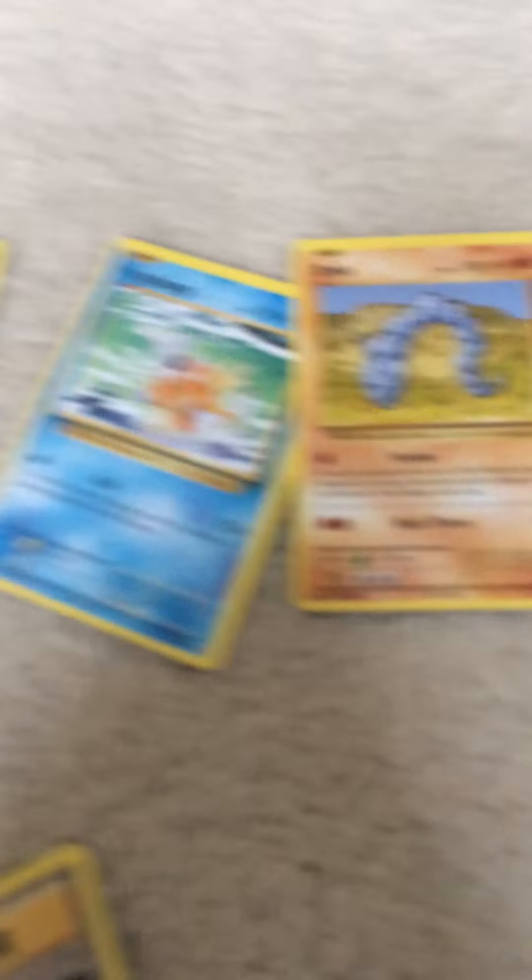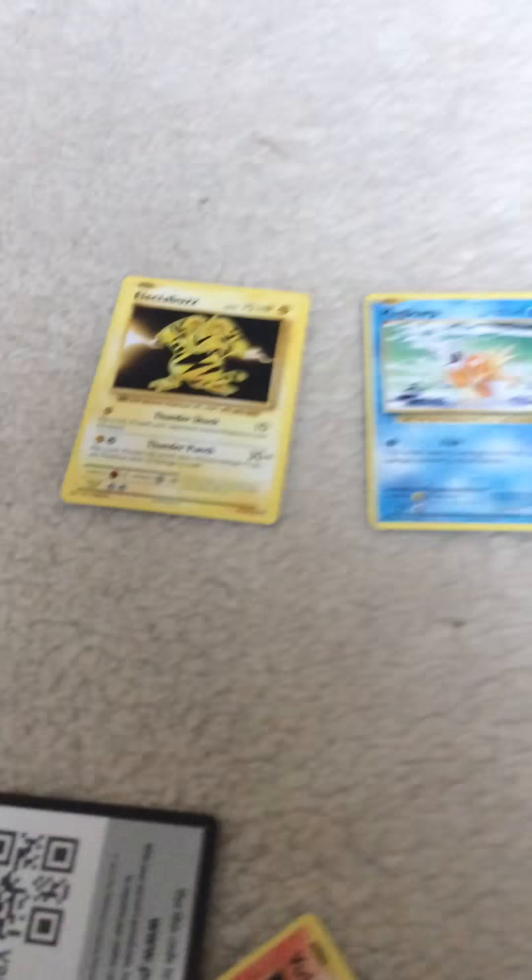This guy is better! A Cross Flip attack, another trainer card, and a Metapod. I have two Magikarps, two energies. I thought I was gonna get Charizard but instead I got a Mega Slowbro X - that is better! Now I have four X cards.